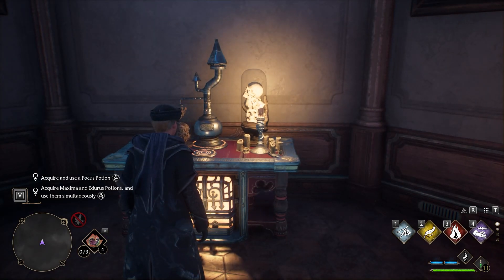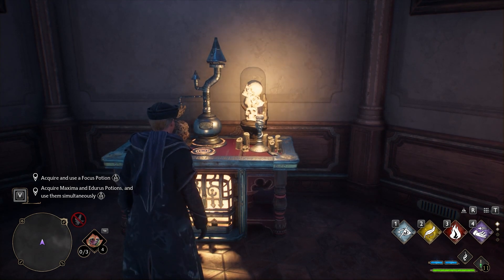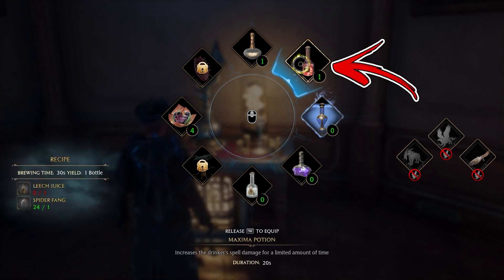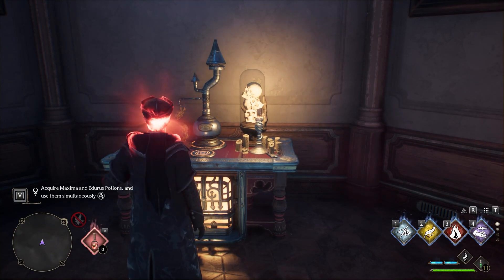The next step is to press and hold the Utility Item button shown in the bottom left corner to open the radial menu. From here, select the Maxima potion, then click the Utility Item button to use it.